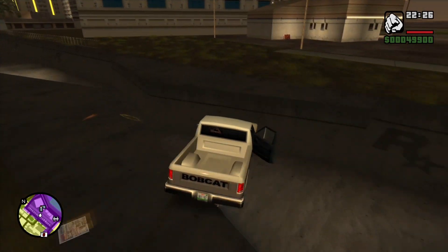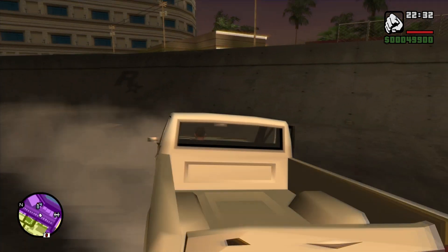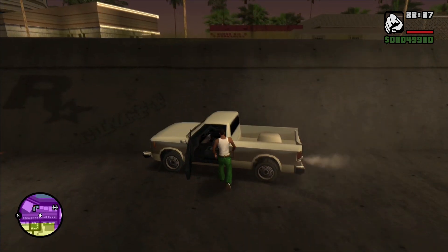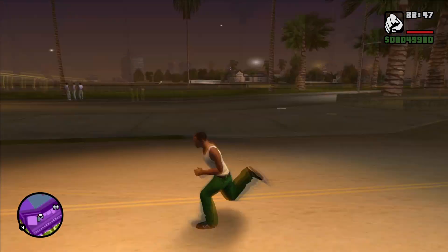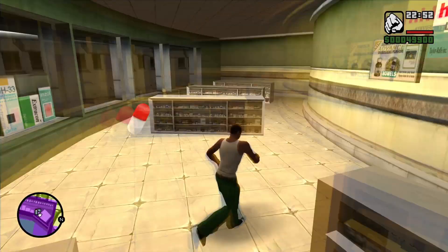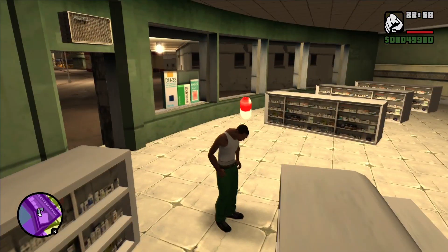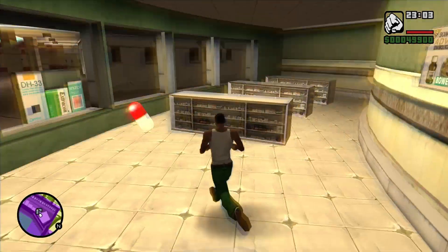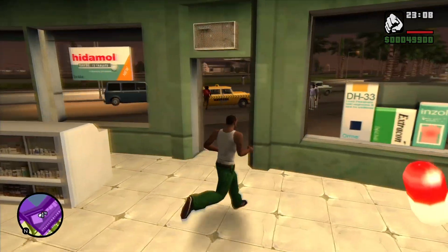Let's go to the pay-n-spray quickly. Paint spray and all that stuff stays the same — nothing much changes. As you can see, we can actually enter the shop just like in Vice City, without the San Andreas yellow arrow thing you need to come inside. In some shops, you can actually just go right in, just like in Vice City.